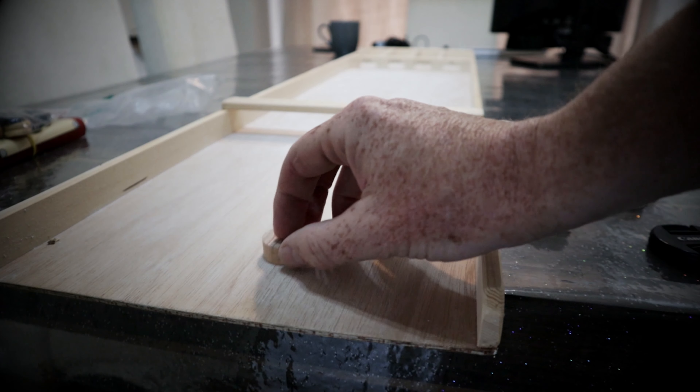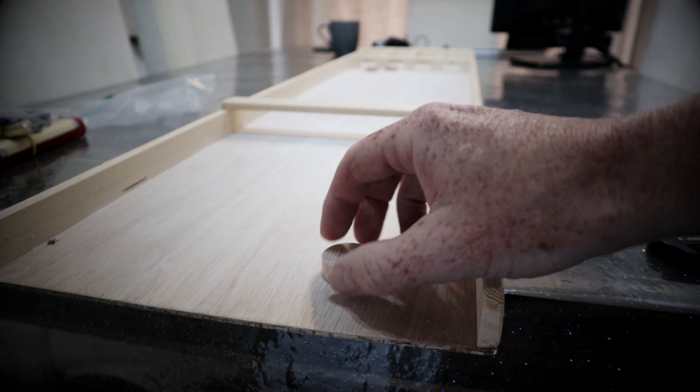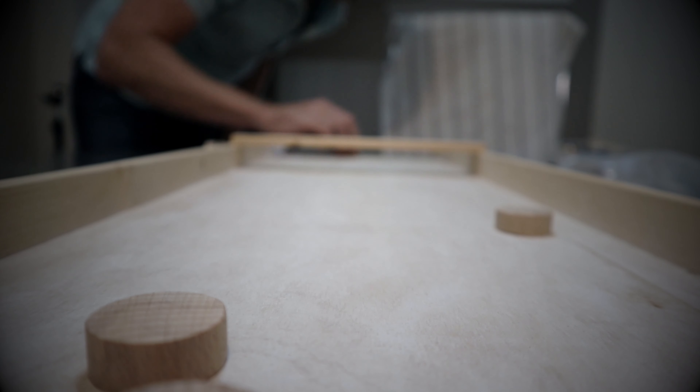Number 10 on this list is a game called Sjoelbak — that's how you pronounce it — otherwise known as Dutch Shuffleboard. In this game you'll be launching discs down a track hoping to get them into the right slots at the top of the board to score points. You're given 10 discs each, the game is played over three rounds, and the trick is you need to fill up each track fully to double your points.